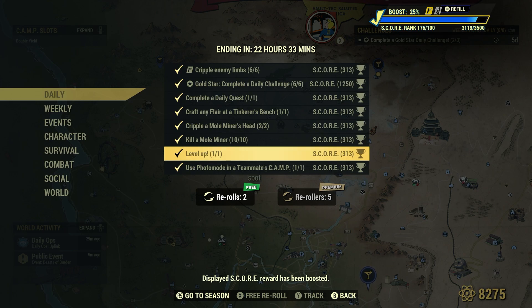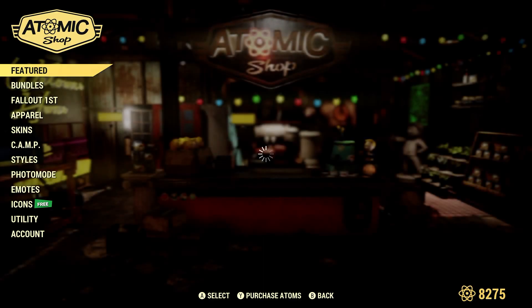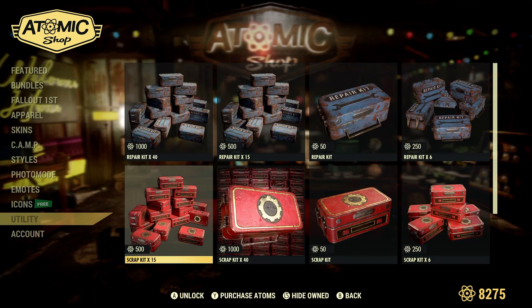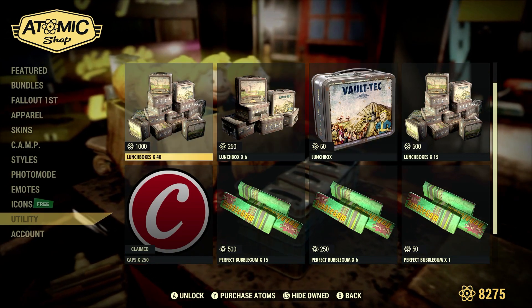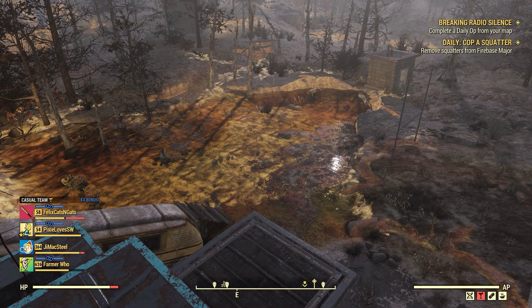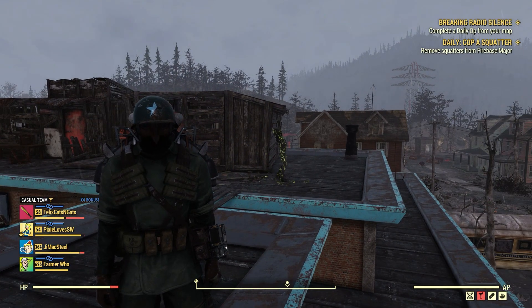Just an FYI: if you don't have any lunchboxes, you can buy lunchboxes under the utility section in the atomic shop. If you get some extra atoms, you can buy some lunchboxes to fill your boots. I've never bought them, but just wanted to say that in case someone was wondering.